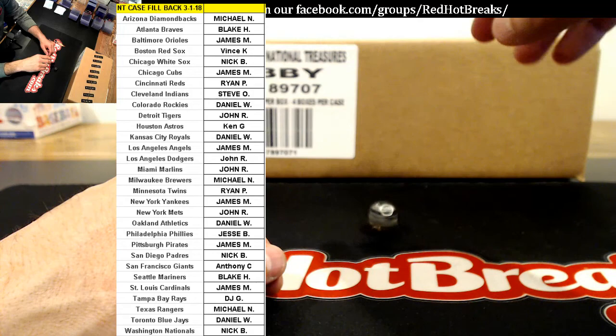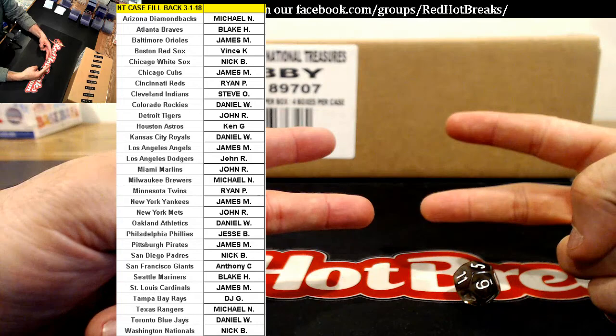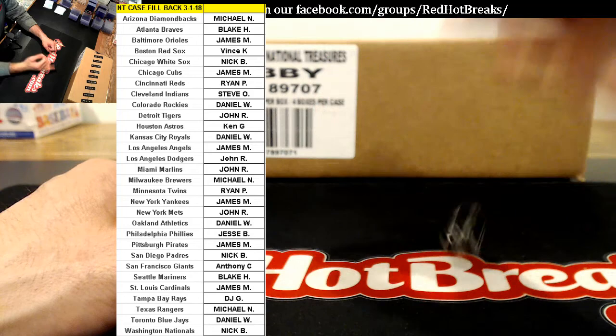Bat knob and bat barrel bonus — $250 bonus. If your team hits a bat knob or a bat barrel, we have done it two times, you'll get $250 in Red Hot Breaks credit. I think that's it.